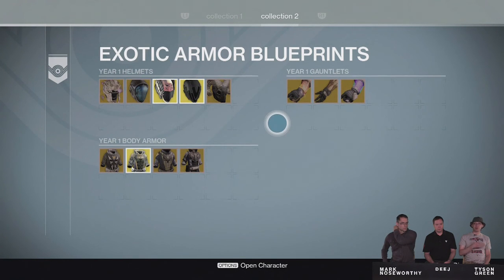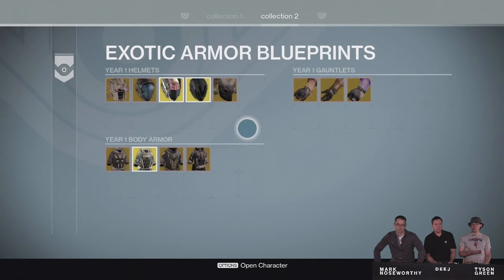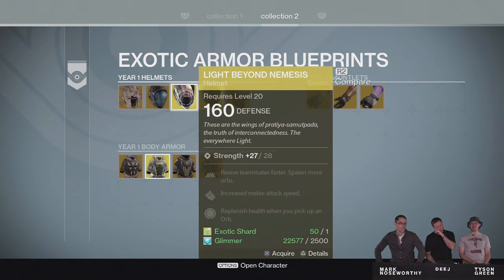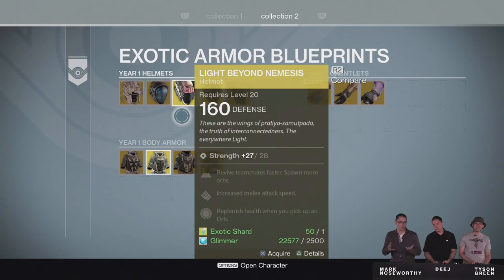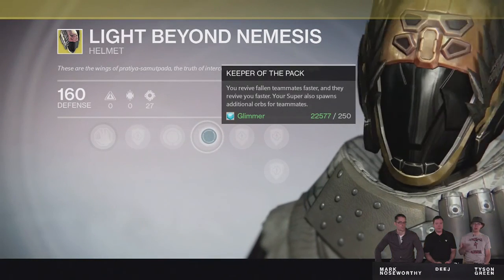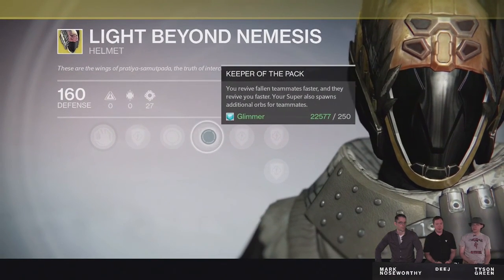Exotic blueprints are basically a catalog of all the exotics you've earned from year 1, as well as exotics you'll earn in year 2 along with a bunch of new exotics being added to the game. It's similar to the emblem collection kiosk shown in the stream. It keeps track of all the exotics earned across all three characters on your account. If you need to repurchase an exotic you accidentally dismantled or want a duplicate, you can come back here. For year 1 exotics, all you need are exotic shards and some glimmer.